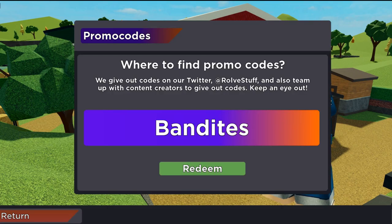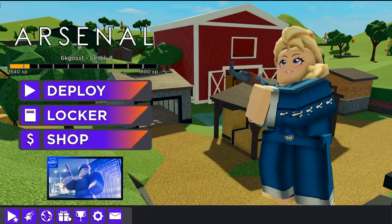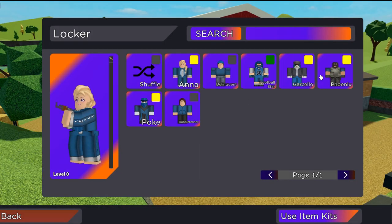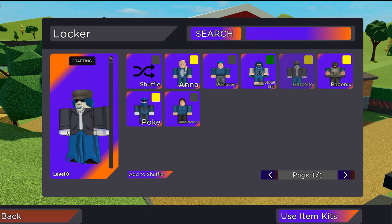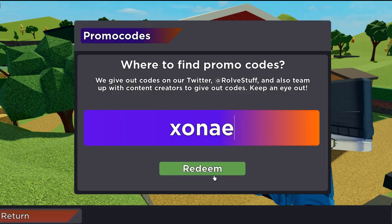Then we can redeem code cello — I think that's how you say it, cello — I'm not sure, but that will give us a skin. Then we can redeem code exone for the exone announcer.